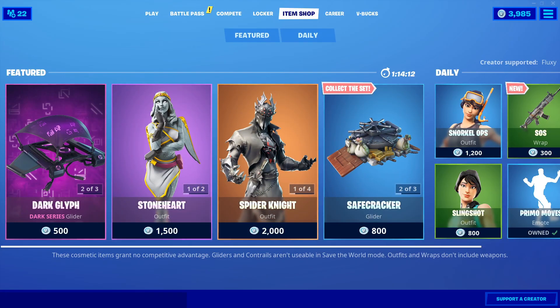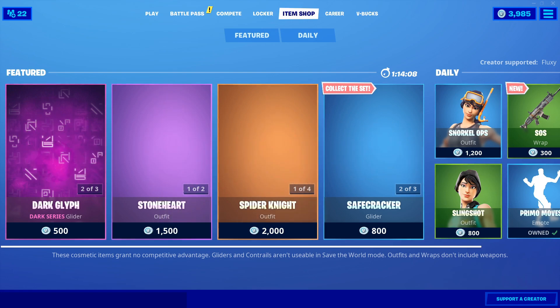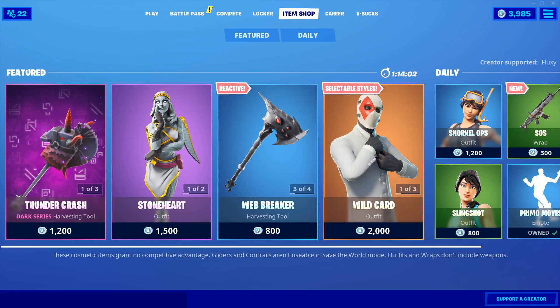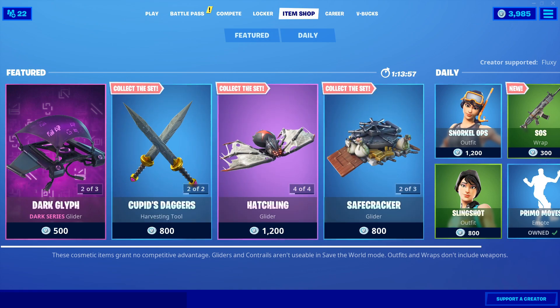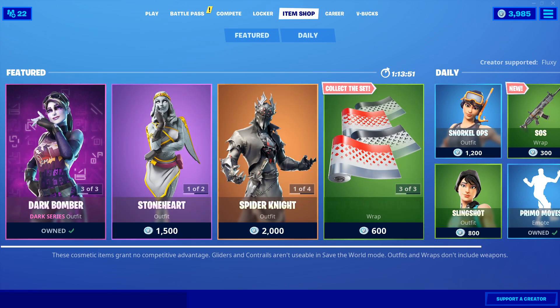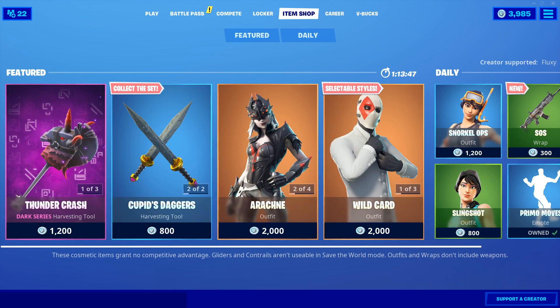Yo, what is going on guys, welcome back to another video! In today's video, the Molten Renegade Raider comes out in tonight's item shop — it's going to be absolutely insane. As you can see, the item shop resets in around 1 hour and 14 minutes. Whenever this skin comes out, I will be doing a before-you-buy with the best combinations and some gameplay.